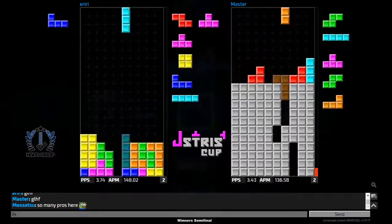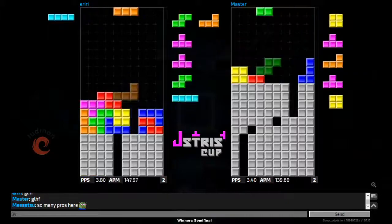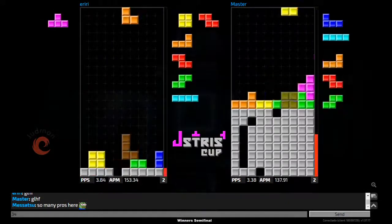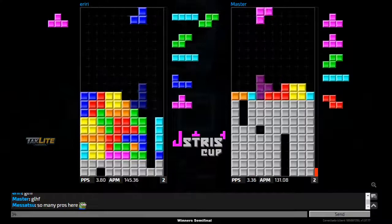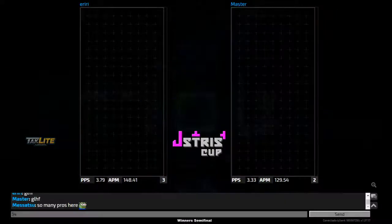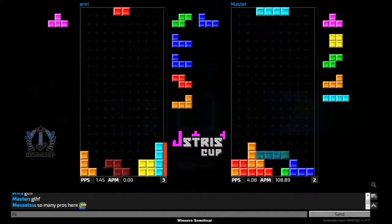Iriri had a T-spin triple setup but it wasn't filled up correctly so he converts it into a T-spin double. Master gets the tetris with the back-to-back — but he had to abandon his T-spin double setup in order to survive. Constant pressure coming from iriri, then the misdrop — iriri takes the round. Very unfortunate misdrop from master.